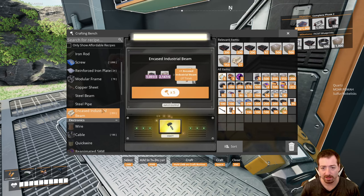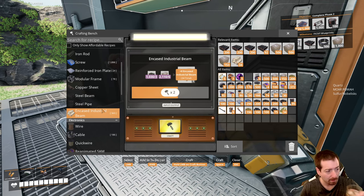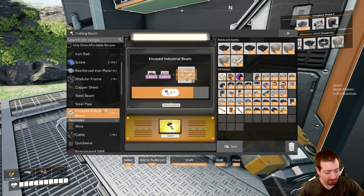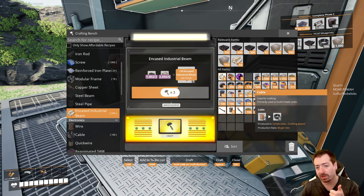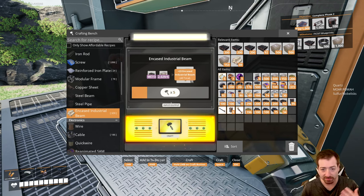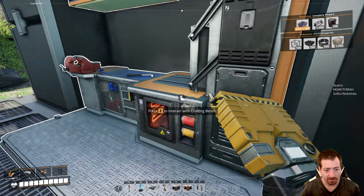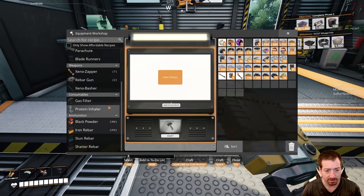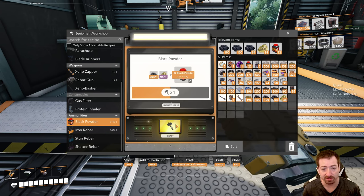I'm gonna handcraft 50 of these so I can do that research. Can we handcraft black powder? I hope we can. I think phase two is gonna happen — we're gonna start working on that. Because now that I have Mark III belts, I can work on overclocking a lot of my miners and basically use my existing infrastructure to get a lot more throughput. Black powder is ammunition, so we gotta do it that way. We get two black powder per sulfur, so that's nice.